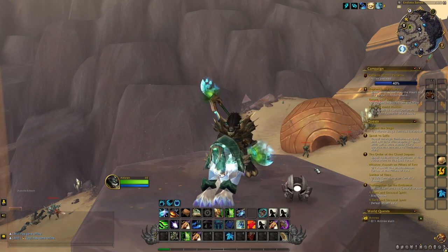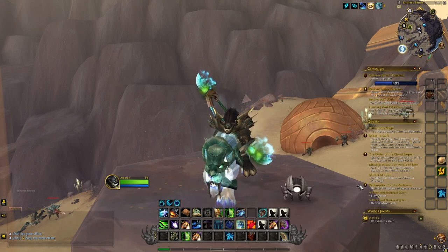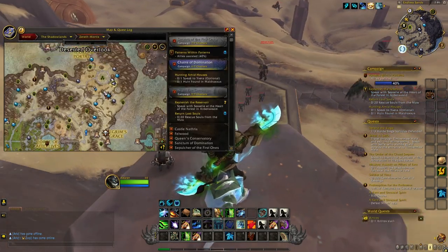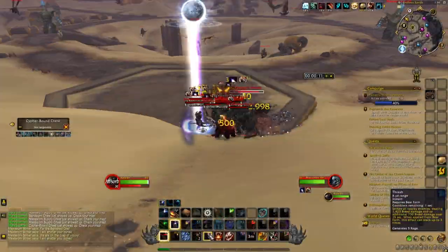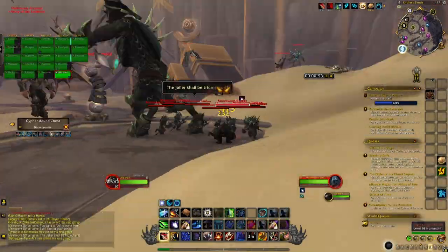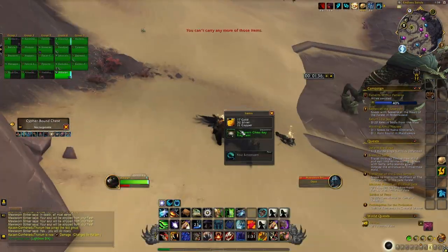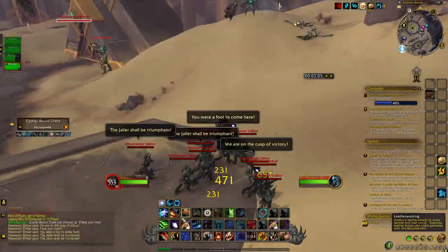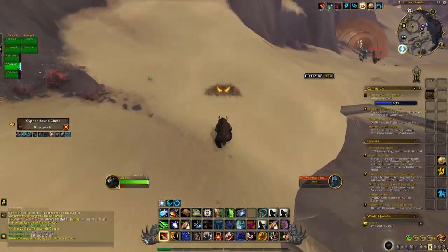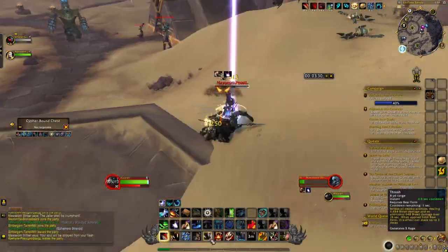To do this farm you have two different options. The first one, which I think is way better, is by using the Group Finder search for Endless. Basically all you want to do is come to this part of the map and kill this pack of Mawsworn Strikers. You also have a Mawsworn Herald you can kill with the pack. You don't need to kill the elite mob because he won't aggro you, so don't waste time on him. Kill all the mobs, then join one of the groups in the group search, leave, and do that again — each time killing all these mobs across different realms.